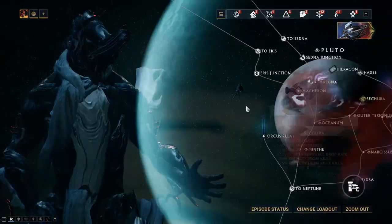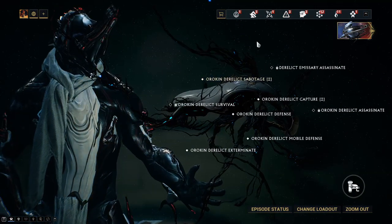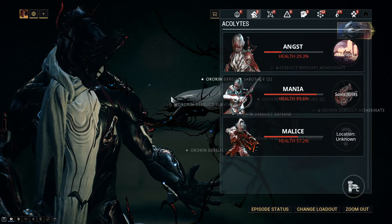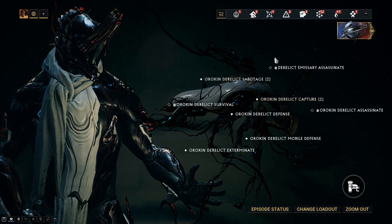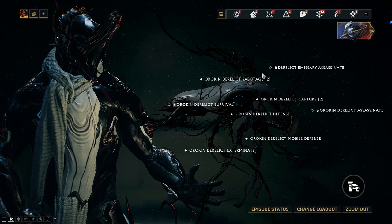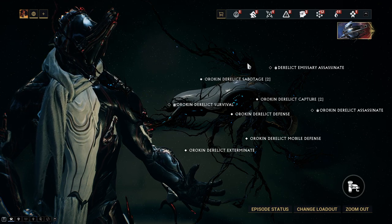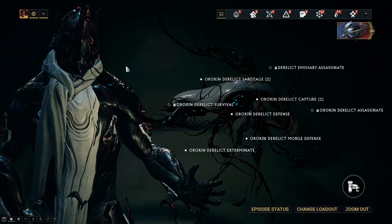Nekros Prime himself is farmed in kind of an annoying area. He is farmed in the Derelict Assassination, and that is Lephantis — just know it as the Derelict Assassinate. His base blueprint is 100,000 credits in the market, where his Neuroptics, Chassis, and Systems all drop from the Assassination at a 33.3% drop rate.